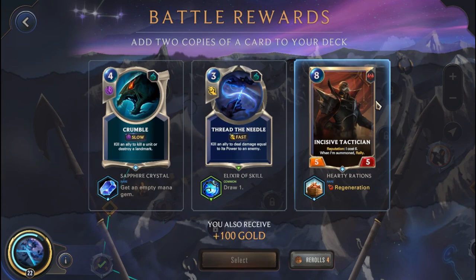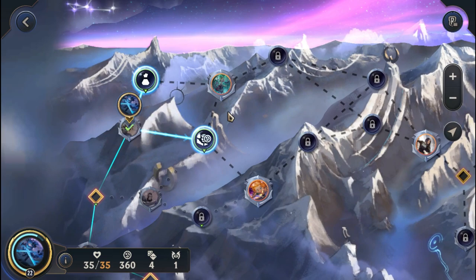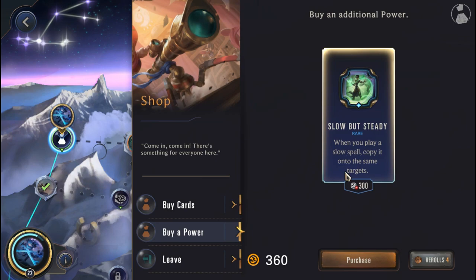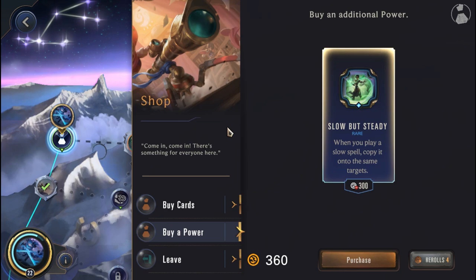We get Threat Tenito — kill an ally to deal damage equal to its power to an enemy and draw 1 — and Crumble — kill an ally to kill a unit or destroy a landmark, get an empty mana gem. I think the Threat Tenito looks best since we can kill the Ghastly Band or other Hallowed allies. We'll pick that up. At the shop, we grab Slow But Steady — copy a slow spell onto the same targets — but we don't have any slow spells right now, so we'll leave it and save the gold.